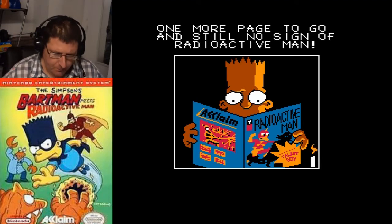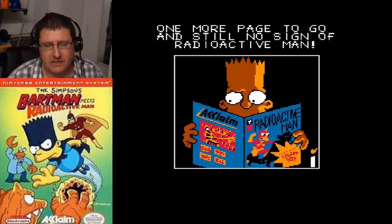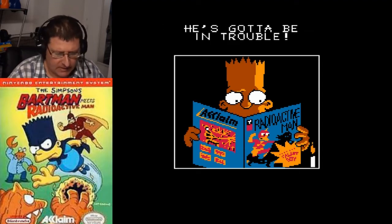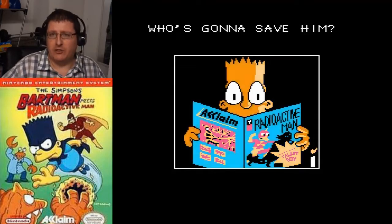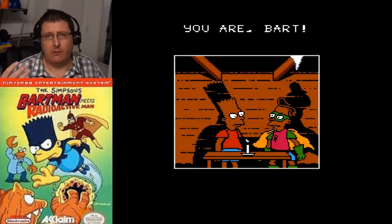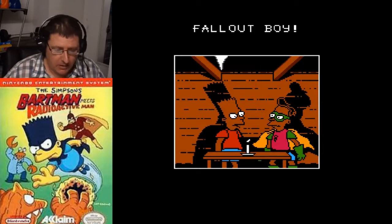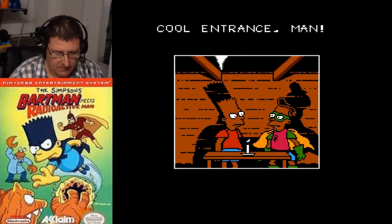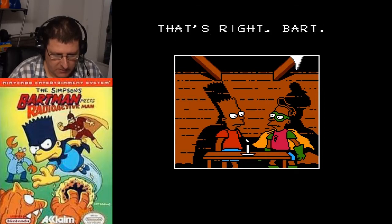The credits are really long in this. It is basically the Fallout Boy who shows up, and he says that Radioactive Man is in trouble and he needs help. So that's when Bartman comes in. I'll just kind of go through these real quick so we can start the game.